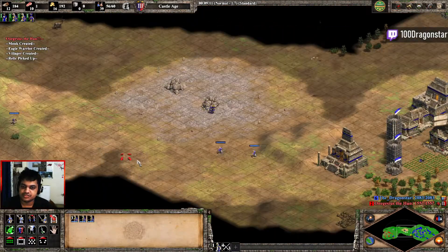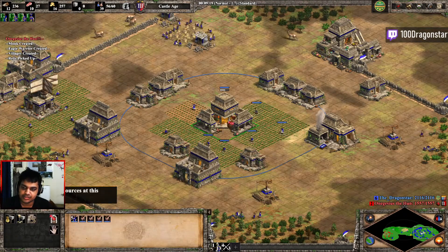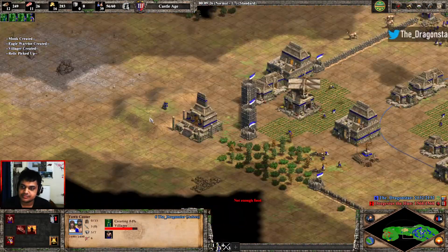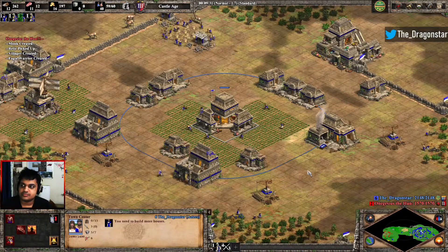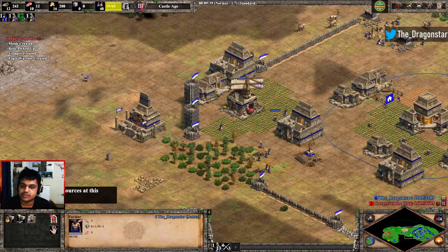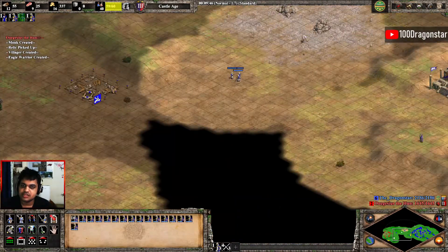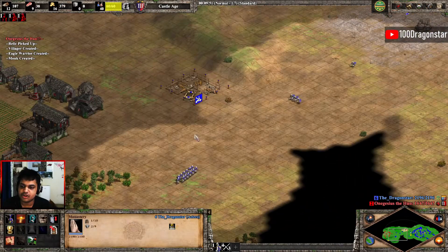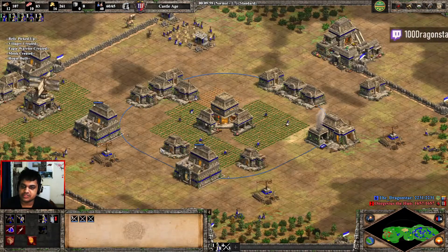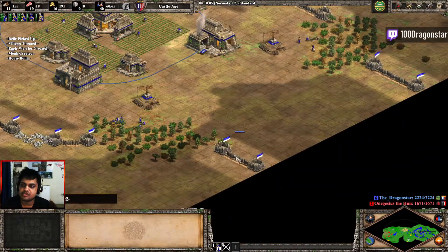The other variations you can play is by opening archers and then transitioning into this — and that goes for basically all the civilizations I've shown. All you have to do is keep making eagles, and whenever you feel comfortable with the amount of military you have, you drop a forward siege workshop and start going for rams, mangonels, and scorpions depending on what your opponent's civilization is. This is the way I would recommend everyone to play a Mezo civilization.